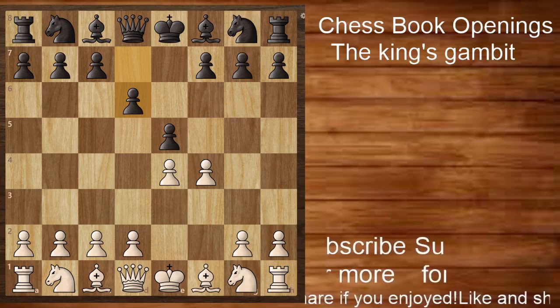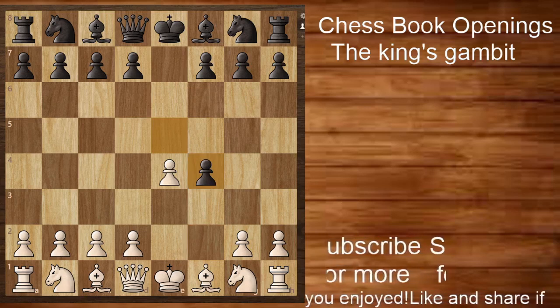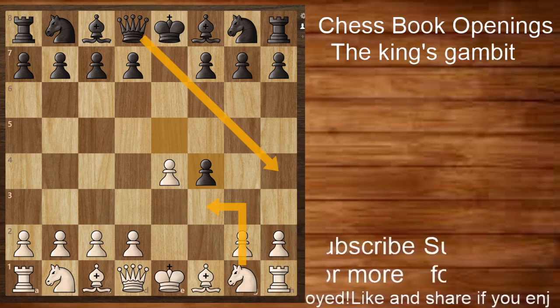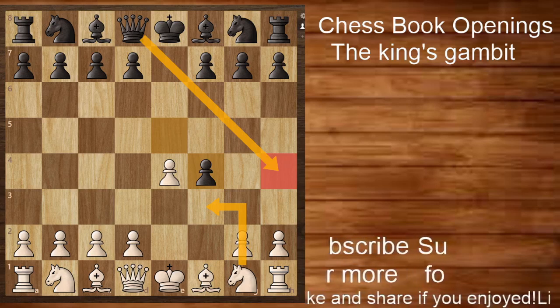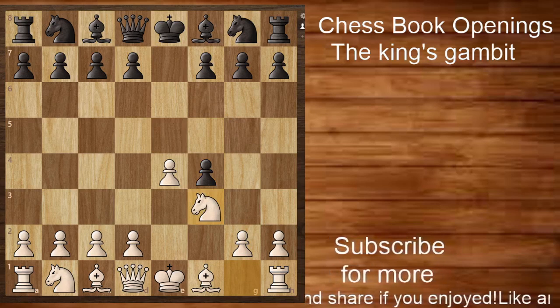If black accepts the gambit by playing e takes f4, then it's very important for white to play knight to f3 so as to stop the queen to h4 check idea. This is a very critical square which can cause problems to white in many different ways. White plays knight to f3 and black can then develop his own pieces accordingly.